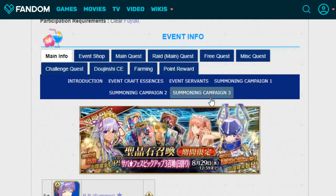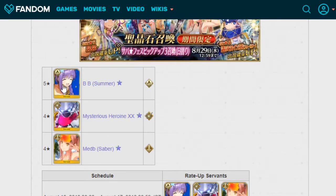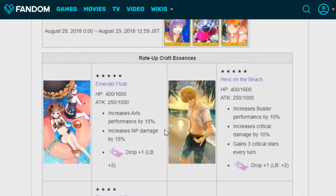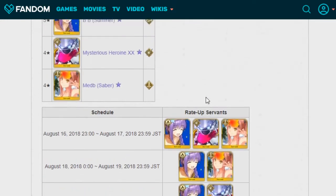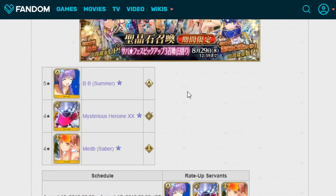So this is summon campaign three. These three units are what we should be expecting: Baby Summer, Mysterious Heroine XX — spoilers if you somehow don't know, sorry about that — and Maeve Saber, who is of course a Foreigner. And of course the rate-up craft essences are every single one of them in one. If you wanted to get specifically only the male versions, you would have to summon on the male banner.